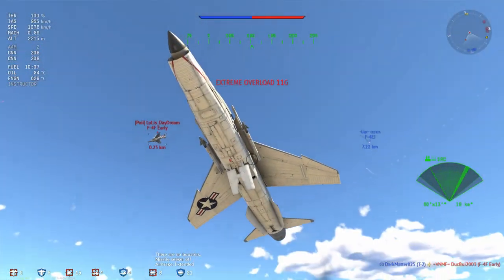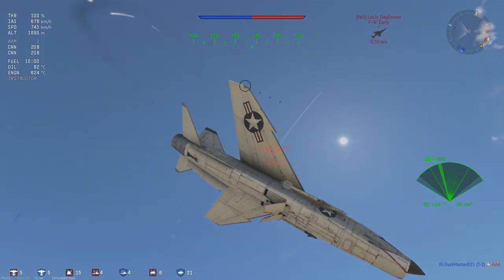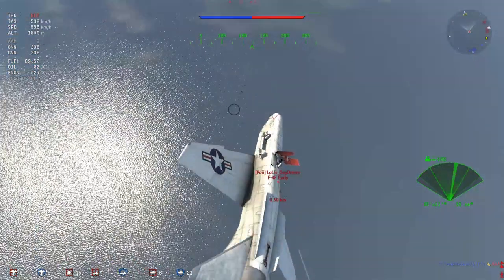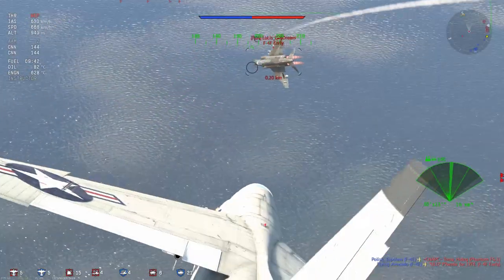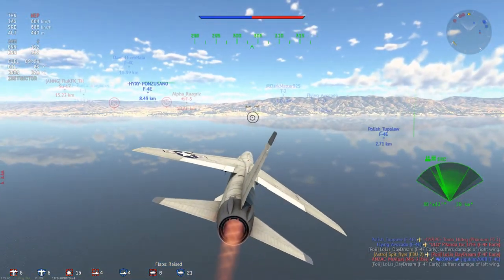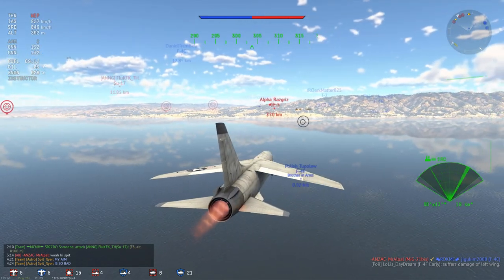This plane accelerates like you would not believe, and this can hurt a little bit sometimes. So what I'm going to do instead is make more distance, make my turns wider, and increase that circle so I have to travel more distance — therefore having the opportunity to bleed more energy. I've put myself right behind the Phantom here with the airbrake out in a 1v1. There's no one else around, and I pick up a huge amount of speed.